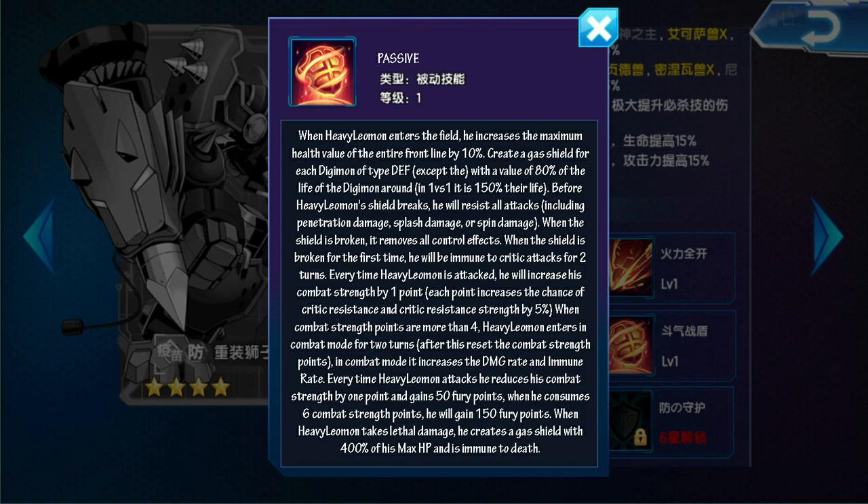Cada vez que Heavy Limon sea atacado, incrementará su fuerza de combate en 1 punto. Cada punto incrementará 5% la probabilidad de resistencia a críticos y la fuerza de resistencia a críticos. Cuando los puntos de fuerza de combate sean más de 4, Heavy Limon entrará en modo combate durante 2 turnos. Después de esto, reinicia los puntos de fuerza de combate.